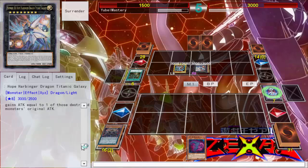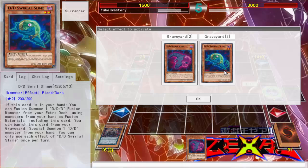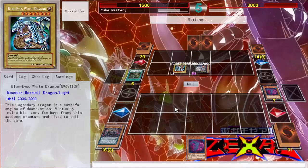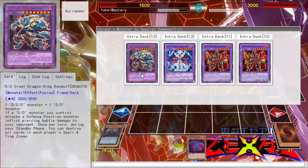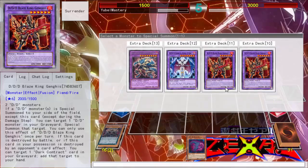That ends the attack. Alright — Swirl Slime and special summon one DDD monster from my hand. I don't wanna do that, but definitely Necro Slime. I can't summon — he's only 3000. Struggles are gonna be real.